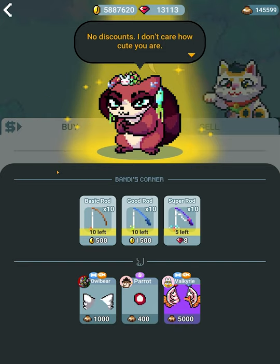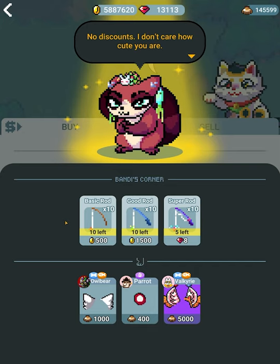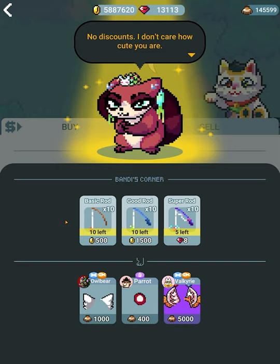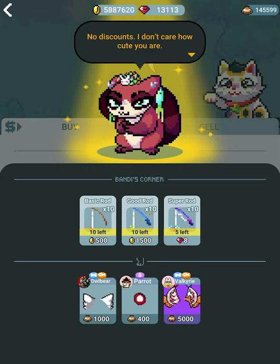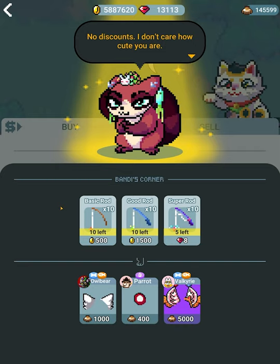In Bandy's shop, he will provide you with even more rods. The problem is it costs a lot more. You can get basic rods, good rods, and then there's a super rod — super rods are the best type of rod right now. They have really high chances of getting really cool fish, better chances of getting accessories and parts. He also has some parts in his shop, and depending on the day of the week, you'll get certain types of parts.